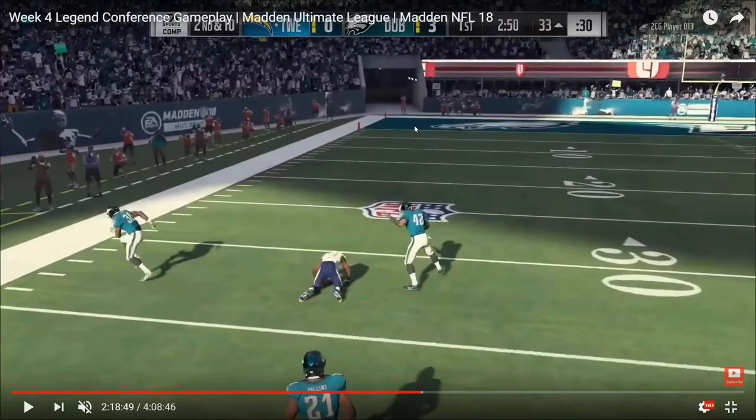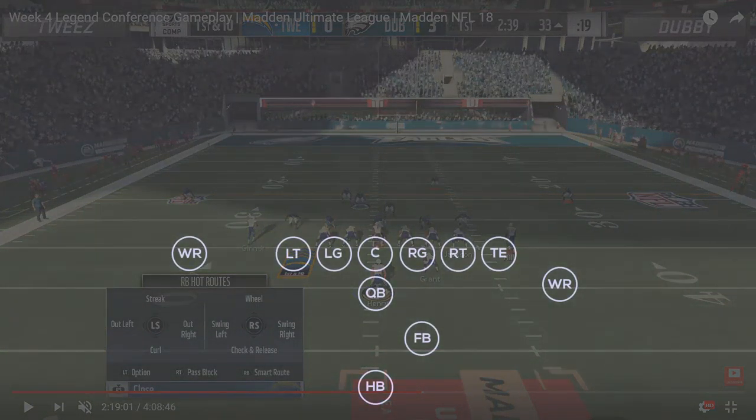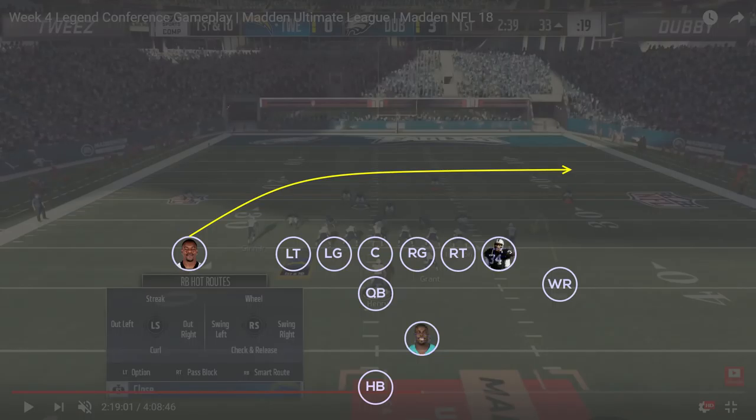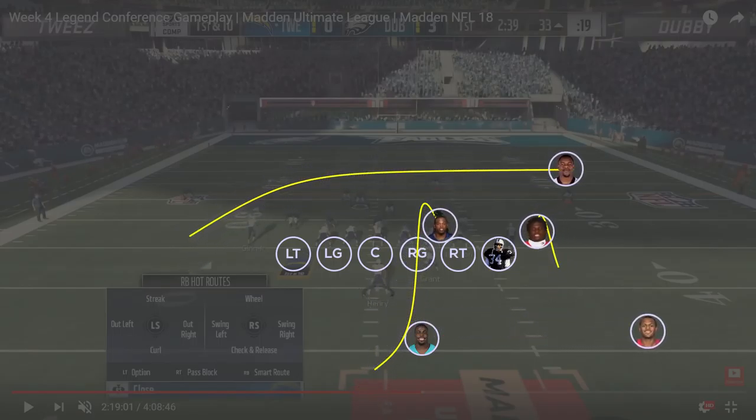One play later, Tweeze runs the same play with Dubby still in cover three cloud, but now with a completely different setup. He leaves the deep crossing route from Ted Gin crossing from the left side of the field to the right. He blocks Bo Jackson and Grant, puts Tyreek Hill on a hitch route, and curls Derrick Henry out of the backfield. This gives him check-down options and playmaker options underneath. What he really wants to do is get out of the pocket with Deshaun Watson, roll out, and hit the Ted Gin route as he crosses to the right sideline — right below the deep zone and behind the flat zone.